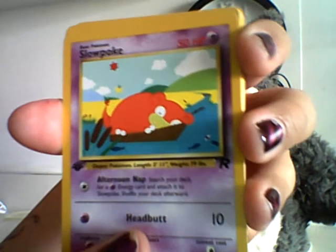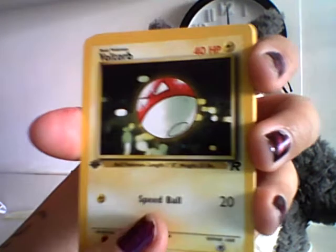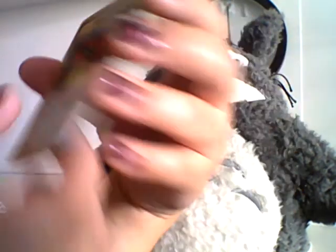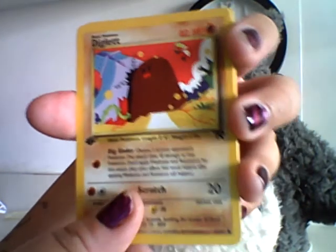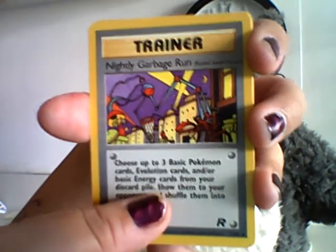Oh no, I ripped the pack art — oh well, I think I already have this pack art anyways. Last pack! Dark Raticate. Slowpoke — taking a nap in his little fishing boat, all cute and cuddly. Squirtle — love that artwork too. Voltorb. Sleep, which is definitely a command. Diglett — I love that Diglett because he looks so huge, like, 'Godzilla Diglett!' So that's funny. Drowzee. Nightly Garbage Run — I love that card, it's like Dr. Seuss meets Pokemon.